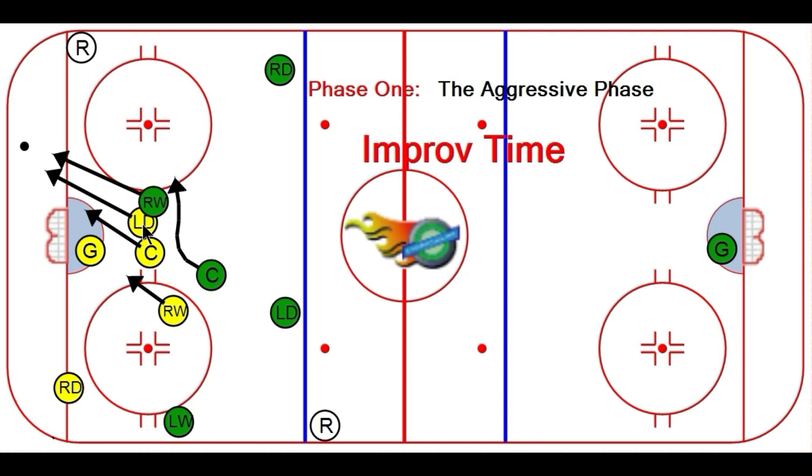As a yellow defenseman, the whole purpose is to keep this guy from getting the puck. Don't be afraid to get in here and mix it up. But the success portion of the aggressive phase is this centerman making sure he goes in there and helps so it becomes two on one.